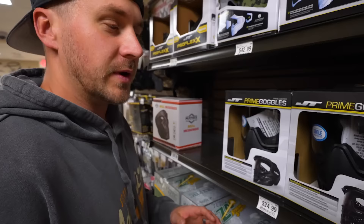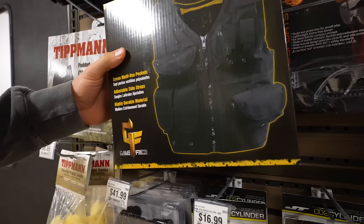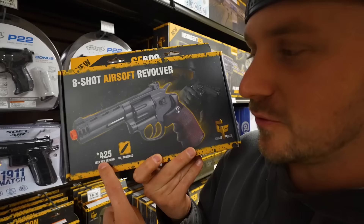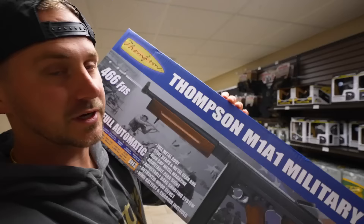When it comes to Airsoft, it's all about the gear. So the first thing I'm going for is the masks — found a sick skull mask, definitely going to get this. For part of my loadout, I have to go with this revolver. Way too cool, and 425 feet per second, which is pretty powerful. These goggles are all basically the same price. I'm going with this one for 25 bucks.